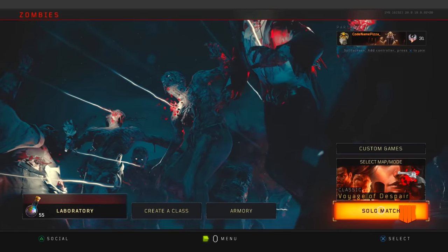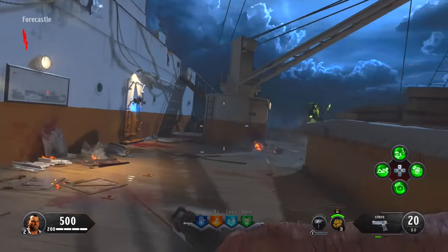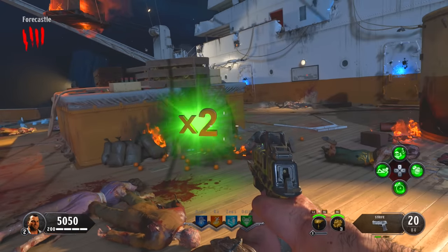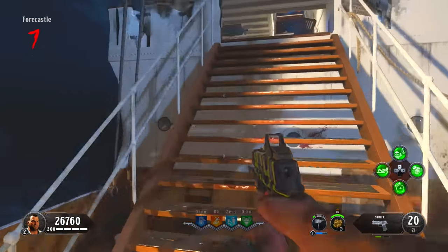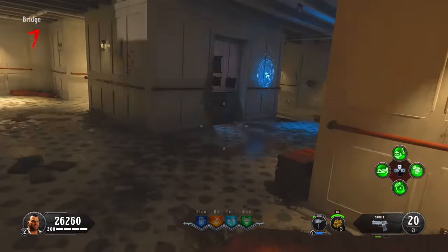Once you spawn into the map, stay inside the spawn room killing zombies until around round 6 or 7. If you get any double points drops, activate Temporal Gift and gather as much points as you can. Once you've got around 15,000 points, you can go start opening up the map. Your first objective is to go and open Pack-a-Punch.